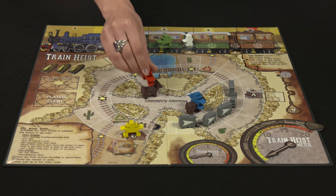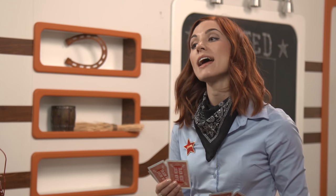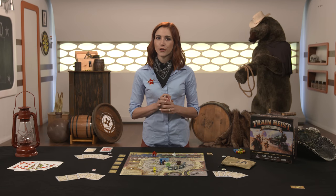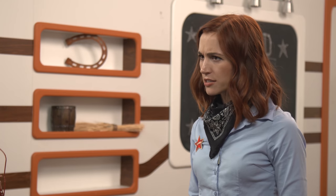Free actions include mounting or dismounting a horse or playing a card ability from your poker hand. By discarding a combination of cards from your hand, the player will gain a special reward. If you've got a pair, you gain one extra heist action this turn. Three of a kind gets you two extra heist actions, and four of a kind gets you three extra heist actions that you have to use this turn. If you have a four card straight, you could flip a switch token from anywhere on the board. A wild card will allow you to move the sheriff one space to an adjacent space on the train map.